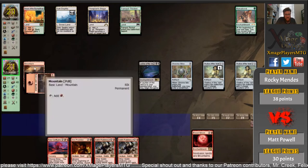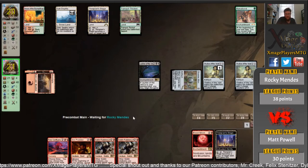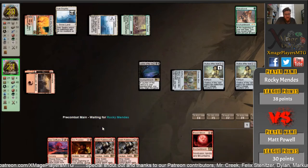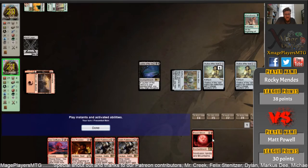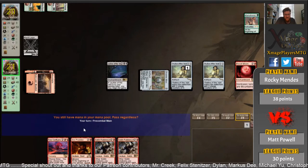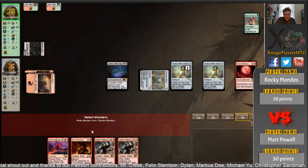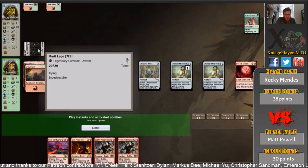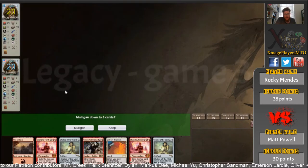There's the land, but it's too late. We're going to see Marit Lage now, because there's been a staging response. If he had it one turn earlier it would have been good. There's the 20/20. And this one is over — unless he gets an Ensnaring Bridge, and that's the only thing that can save him here. He doesn't. We're going to game three.